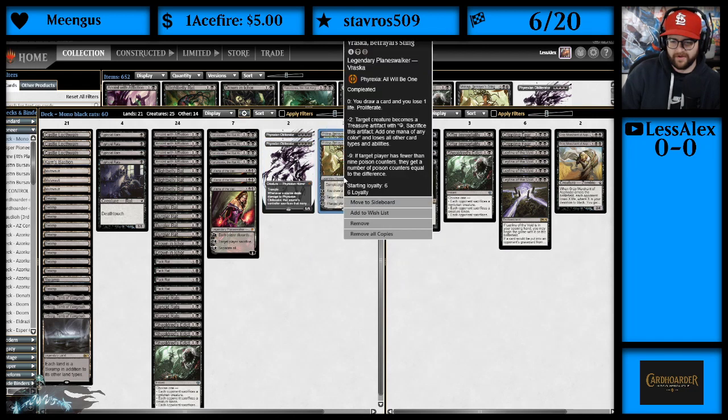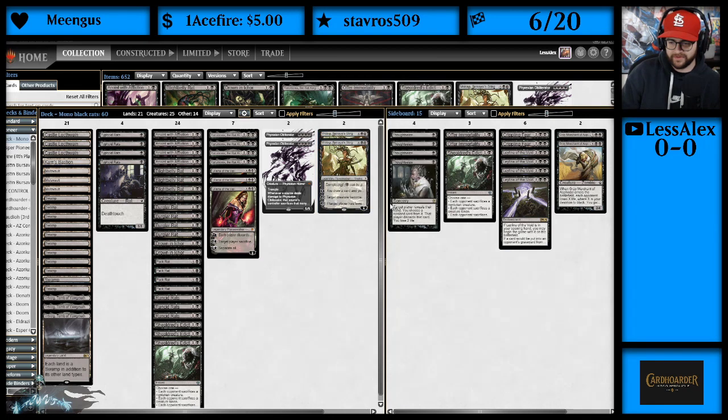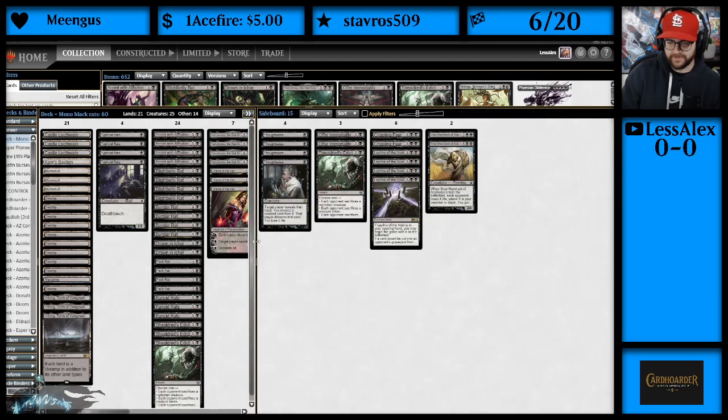Last up, we have Vraska, Betrayal's Sting — brand new Planeswalker from Phyrexia: All Will Be One. It's Completed so we can play it a turn early. For 0, you draw a card, lose 1 life, and proliferate. Minus 2: target creature becomes a Treasure and loses all other abilities. Minus 9: if a target player has fewer than 9 poison counters, they get up to 9 poison counters. Very powerful.